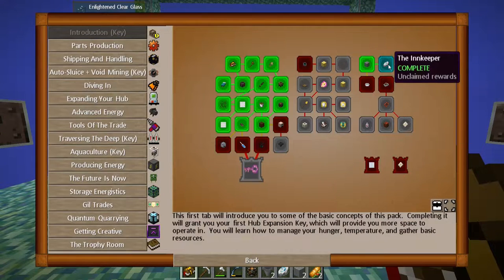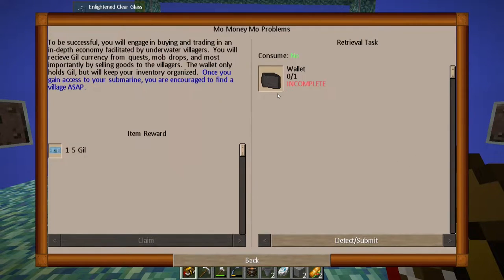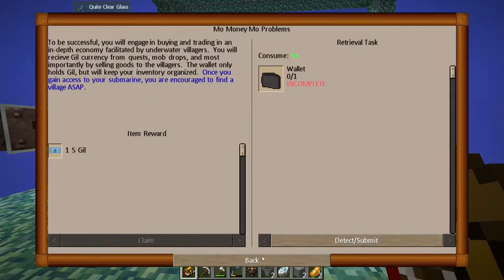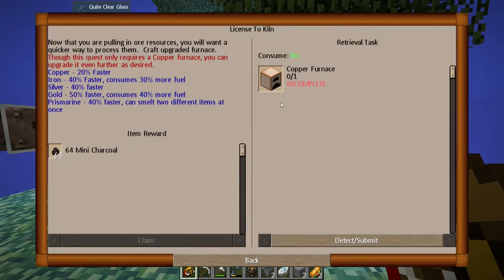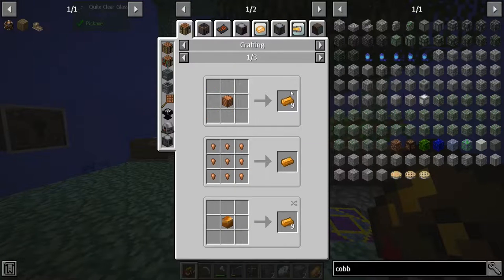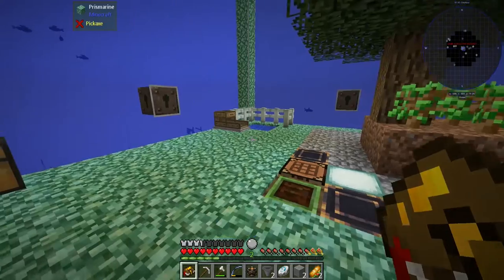We also made this too — we get monies. Mo' money, mo' problems. We need to make a wallet, but I don't want to make a wallet just yet. I want to get to this key. By the end of the video we need to make a copper furnace. How do we make copper? Copper ore — so I need four of them.